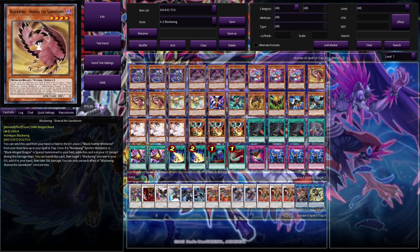We have three Blackwing Shamal, who, although not as important to being on the field as the other three-ofs, is really important for getting our Black Feather Whirlwind on the field. We can send this card from our hand or the field to the grave and place that spell face-up in our spell and trap zone. And if we synchro summon while this card's in the grave into a Blackwing monster, we can banish it and target a Blackwing in our grave, adding it to our hand. A lot of these Blackwing monsters special summon themselves when we have other Blackwings, letting us just go crazier and crazier.